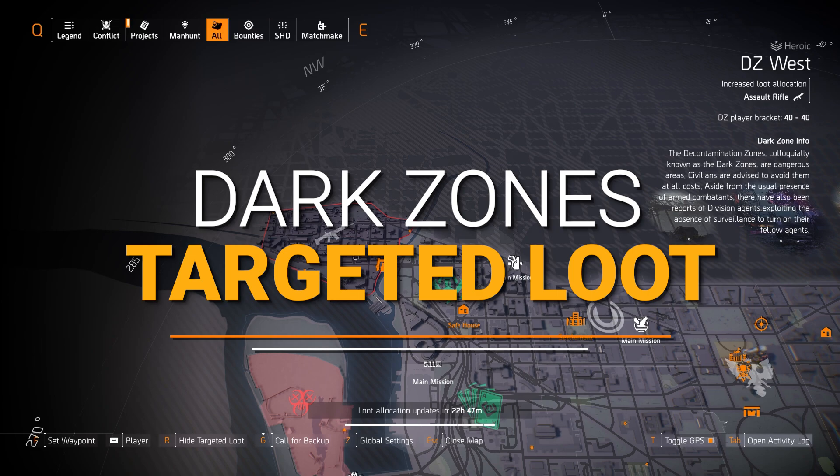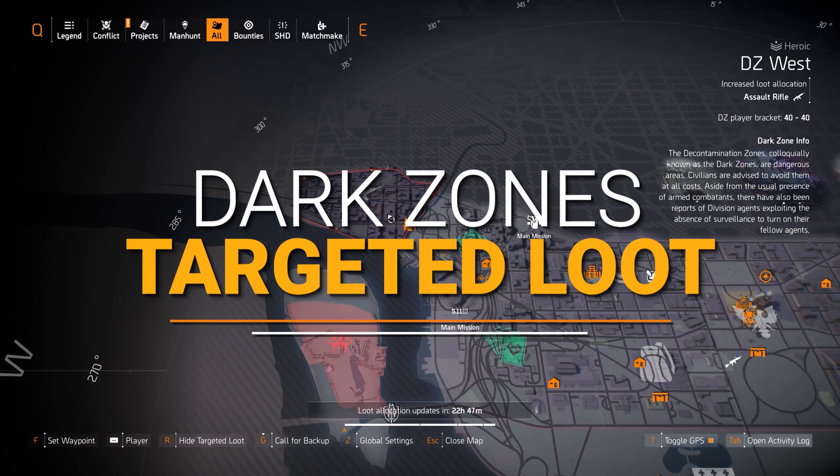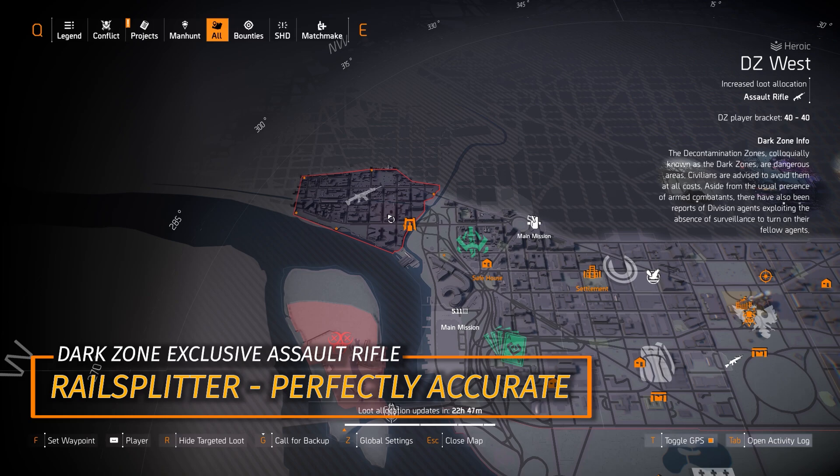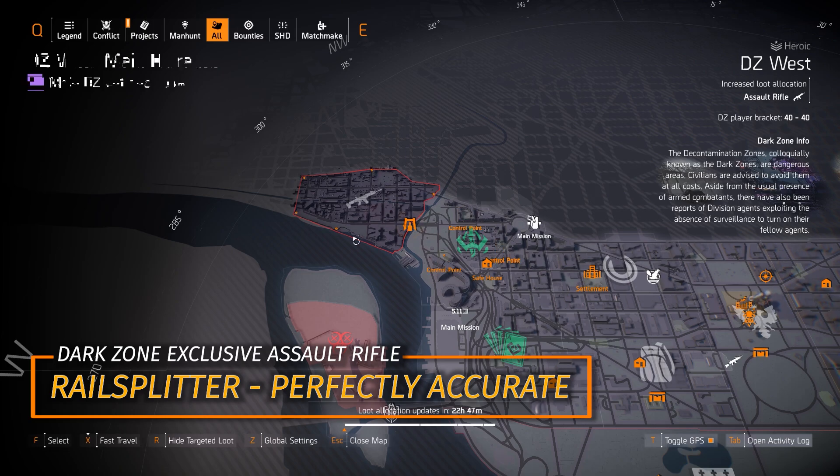Alright Agents, starting off in DZ West, the main thing I'm going to highlight is the Rail Splitter with Perfectly Accurate — you can farm that, a DZ exclusive assault rifle that you can pick up in DZ West today.